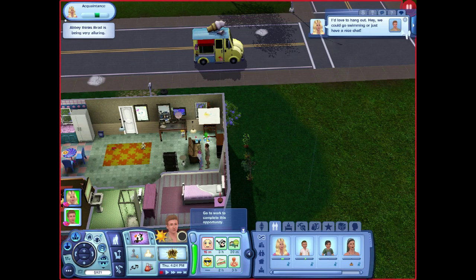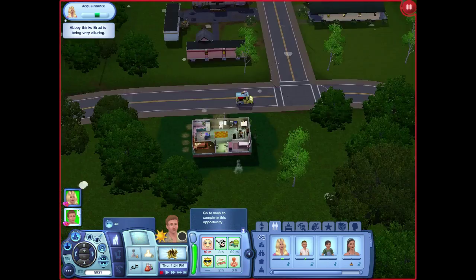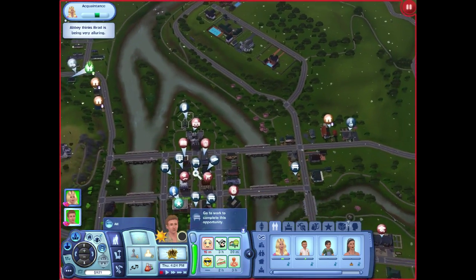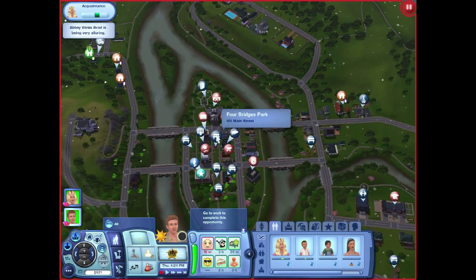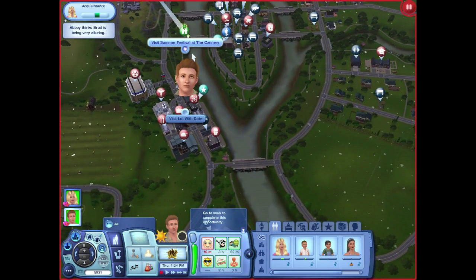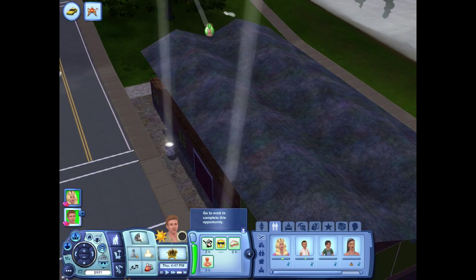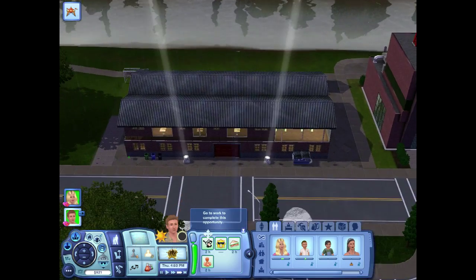I'd love to hang out — we could go swimming or just have a nice chat. We don't have a pool. Let's go to the beach — it's really late, we got to get there. Where is the summer festival? Here it is — visit the lot with the date. Going to get there, going to see what's happening, maybe go to a movie afterward.